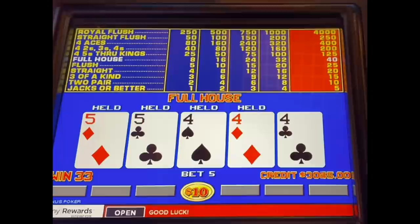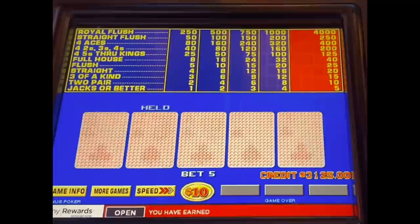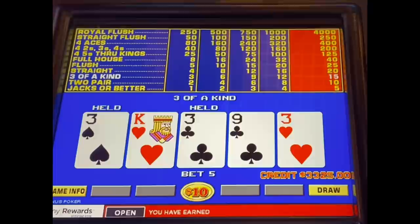That was a nice full house there. I wish it could have been quad fours, but I'll take it for $400. Flushes came around quite a bit in this session for a sweet $250.